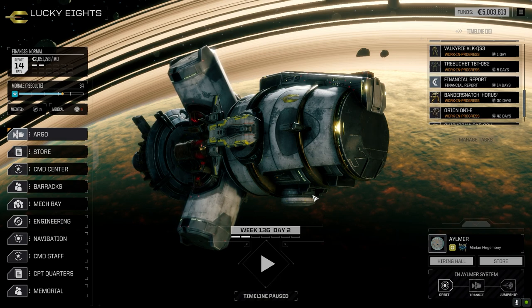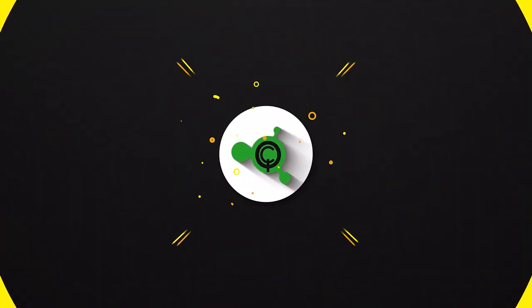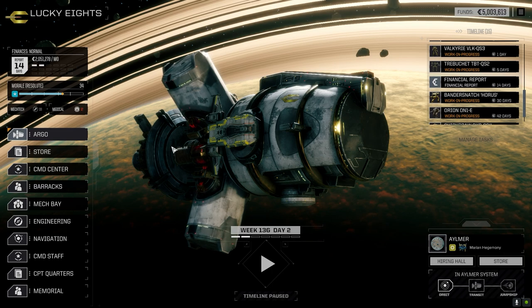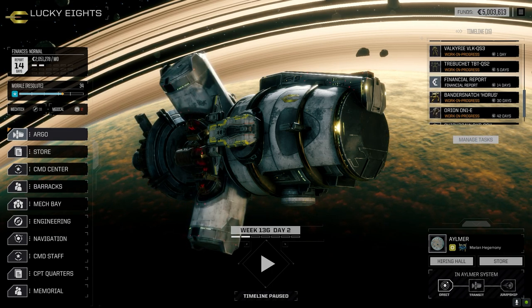Hey everybody, welcome back to the channel and another episode of It's Jenkins. This episode is brought to you by Quickdraw QS - fastest on the draw. We had a pretty successful mission last episode - we picked up that quick sell mech the Quickdraw, so that's actually getting repaired and coming back very shortly.